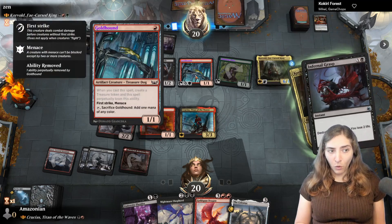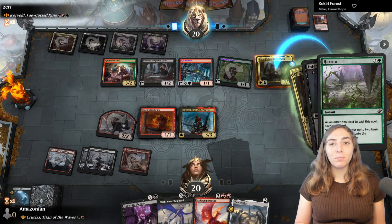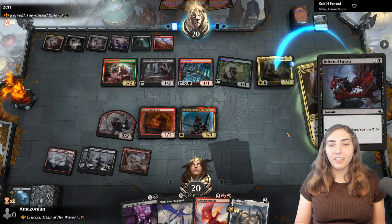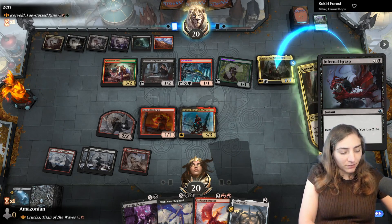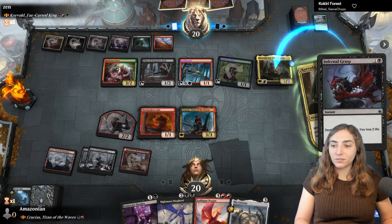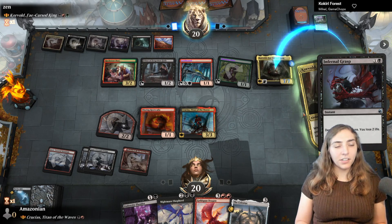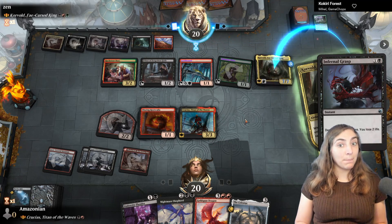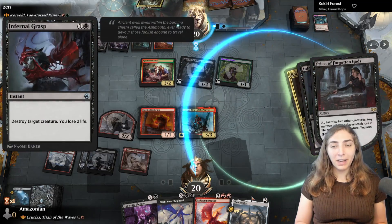They count their mana — one, two, three, four, five, six — and use Harrow, sacrificing a land to get two more mana while drawing more cards. This is why Corvold is very kill-on-sight; he's a big scary dragon. They sacrifice Corvold before my kill spell resolves, and Corvold sees himself being sacrificed and draws them more cards. They have four mana floating and still need to sacrifice one more thing, choosing between land or elf.